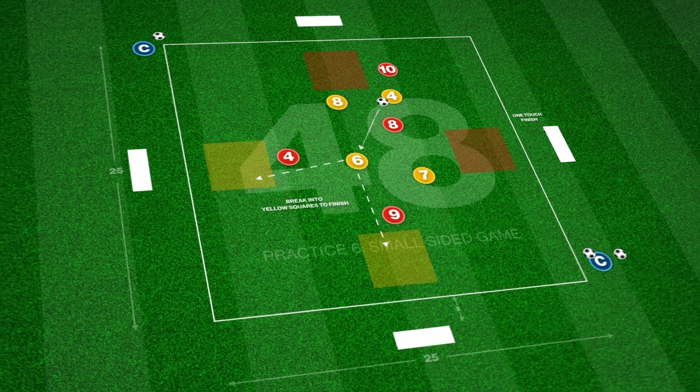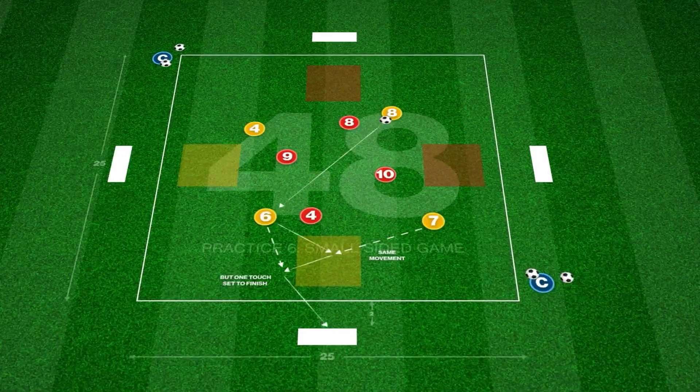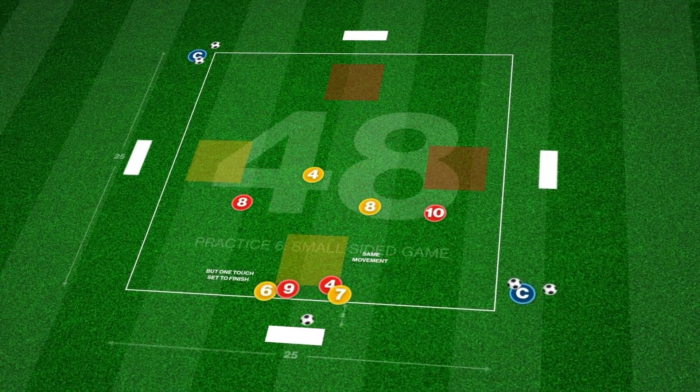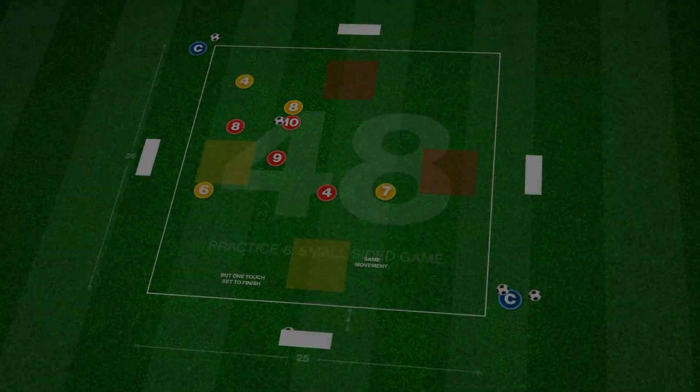Two teams of four compete to create scoring opportunities by passing round the opposition into their corresponding coloured squares, allowing a teammate to finish on one touch. No defending player may enter the coloured squares, so working together to intercept play is the key objective for defenders.